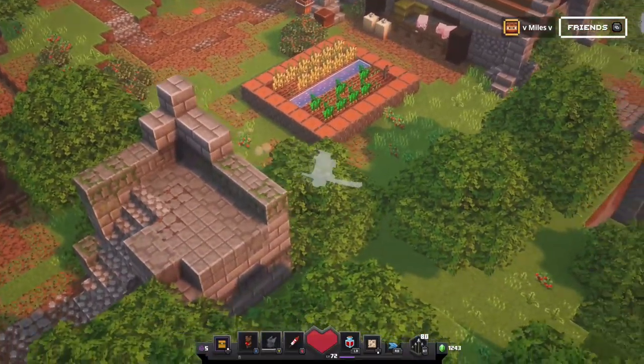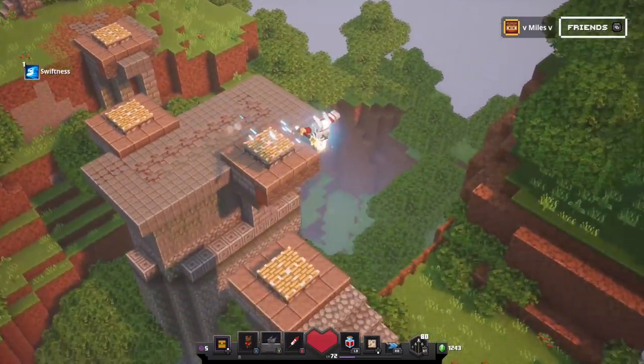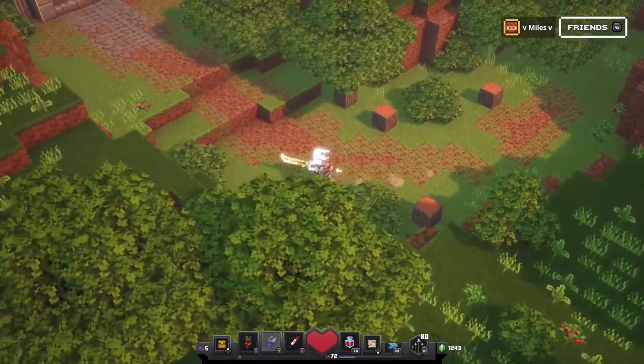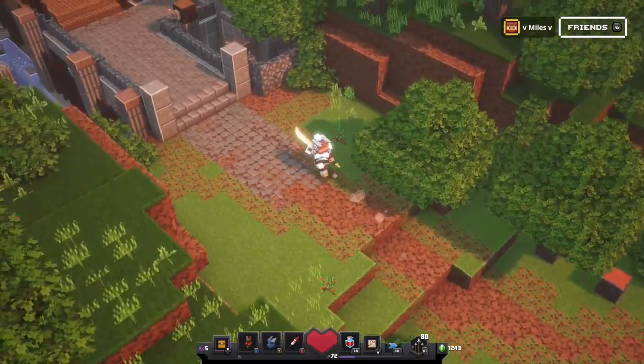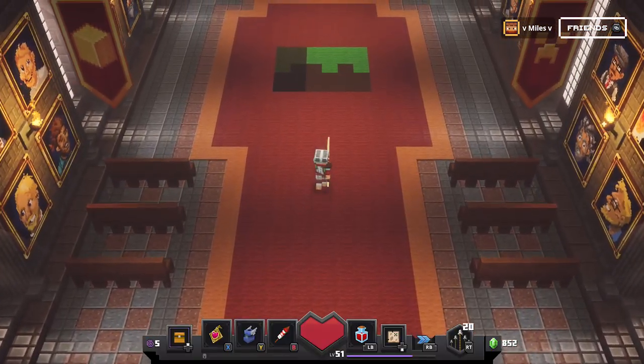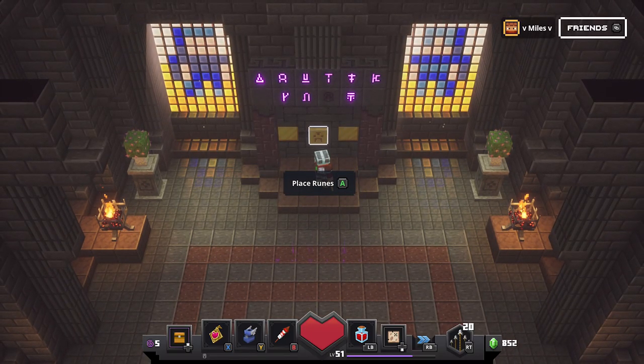In the back corner behind the garden, you'll notice some newly added springboards. These will launch you behind the building with the drawbridge in your camp. Take a slightly covered path around the building to lower the drawbridge and enter the rune chapel. Inside, you'll find the rune shrine located at the back of the building. This device will track your rune progress as you collect them.